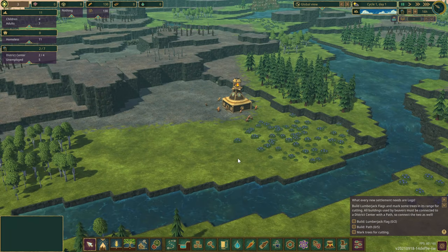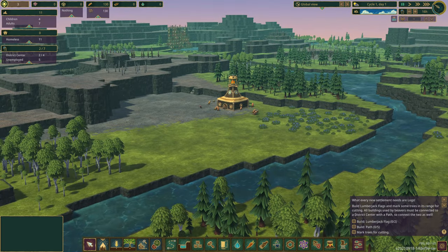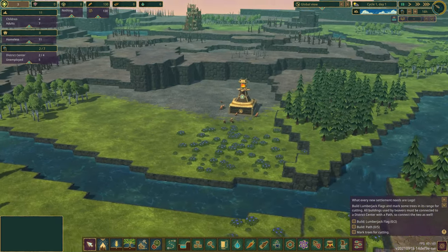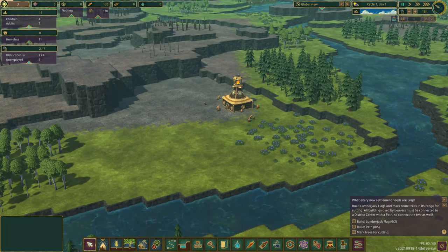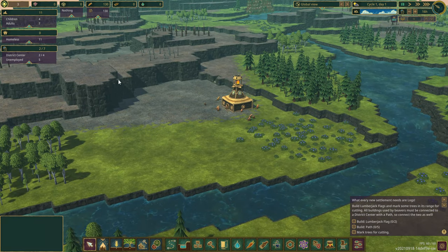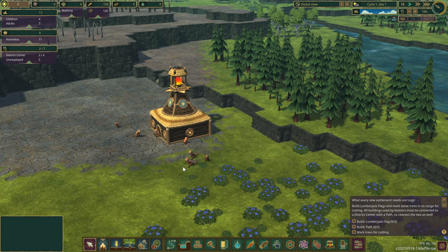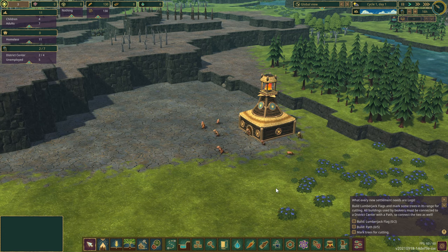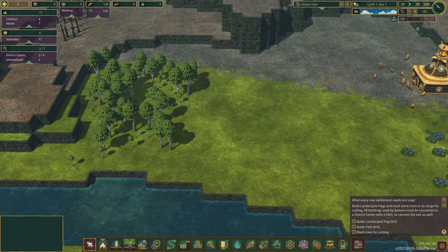You can see that the maps are the big deal here for replayability. They definitely support multiple villages within the same map now, but we'll get to that later. Anyway, let's get started. The new settlement needs logs - build a lumberjack flag and mark some trees in range.